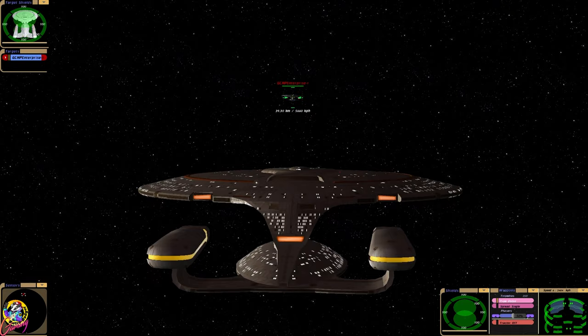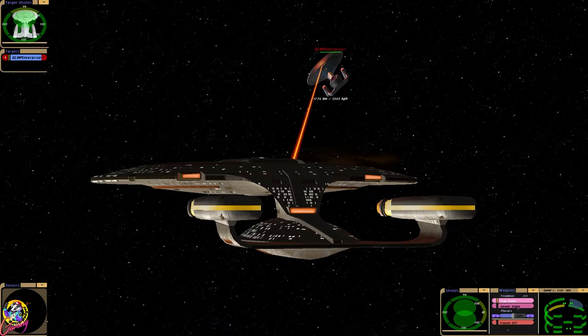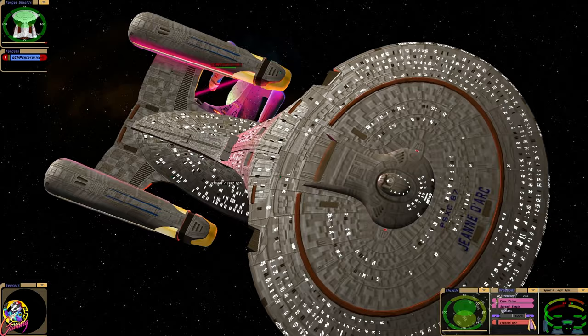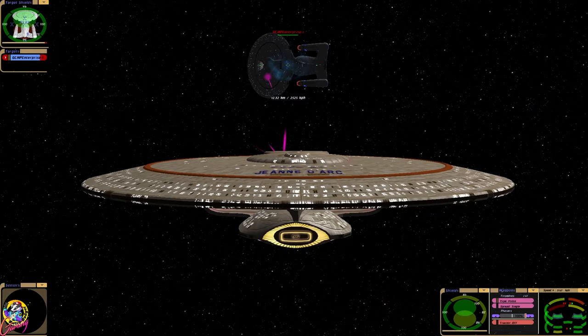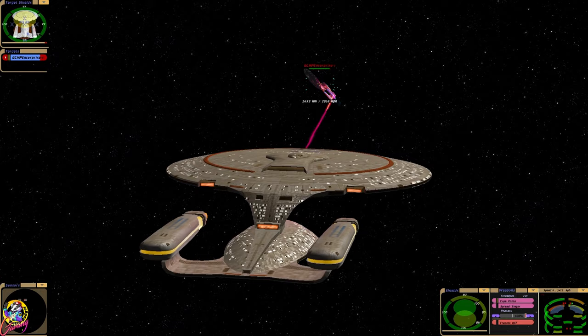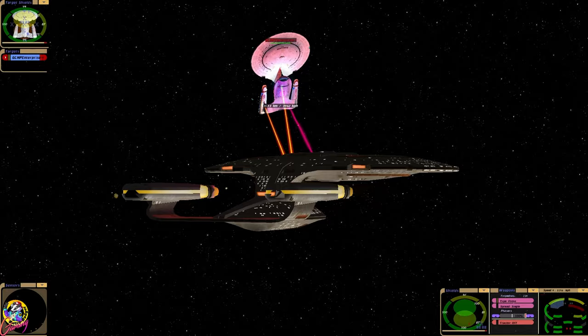The weaponry is very alien, so we have a different kind of phaser. And we have these interesting looking torpedoes — they seem very powerful, much more powerful than a standard photon. I like the sound effects as well, very different. And we have some sort of pulse cannon, that's definitely not standard to a Galaxy class. Okay, we've lost forward photon torpedo launchers.